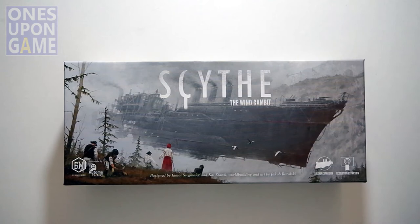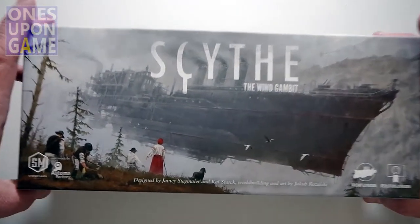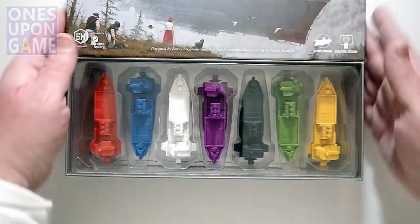Of course, you've got the beautiful artwork by Jakob Rozalski and this adds seven airships. My understanding is it gives you new strategies as you can move your workers around and spread out a lot faster. We've already taken the shrink off and we'll now look at what is actually inside.